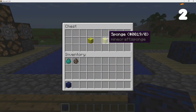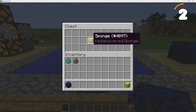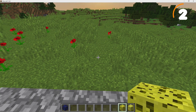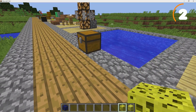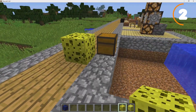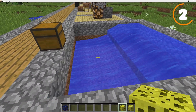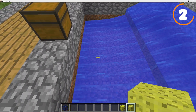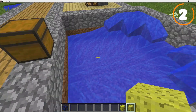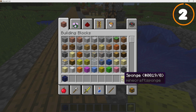Next up are sponges. In the 1.8 Bountiful update, sponges got a major overhaul — before that they were essentially useless. But back in the classic era, sponges actually continuously absorbed water. If you place one and then break it, the water immediately starts flowing again. The modern sponge, by contrast, only absorbs a little water before becoming wet and letting the water flow back in. A very good upgrade from the old version.